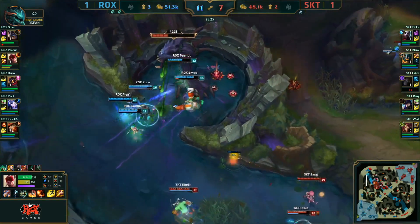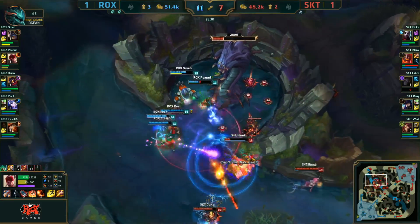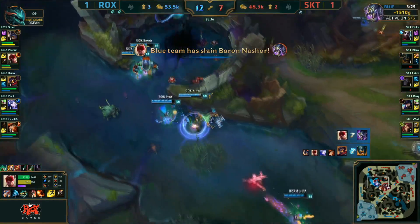SKT doesn't want to give up Baron, though. Baron low — 3,000 health. Blank's not in range, he doesn't have flash. He's going for it now — can he get it? No, he can't. He's just popped right away. That's a secure by Baron — it should not be stolen. And it will be secured. ROX make the play perfect.